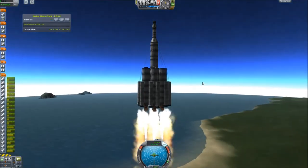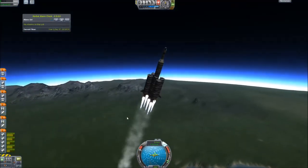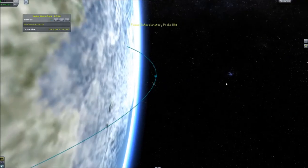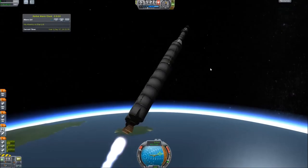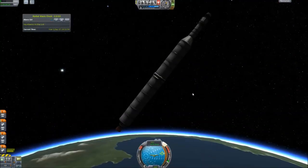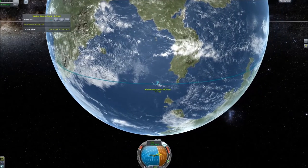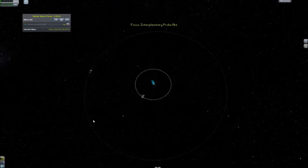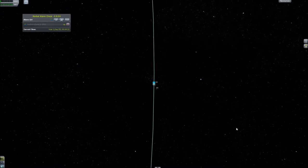When I was doing this launch, it became abundantly clear that we need the mainsail engine. It is so much more powerful — a way better launch engine than these skippers. These skippers are a middle stage engine, and man, did it take a lot of effort to get this thing into orbit. The angle I'm at for most of the circularizing burns and all that is ridiculous, because the ship is so heavy versus how weak these engines are.